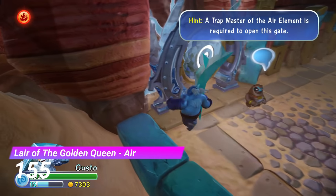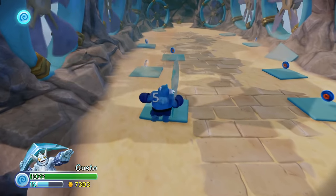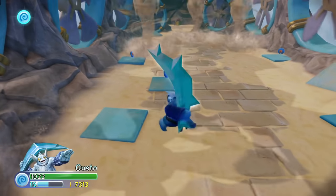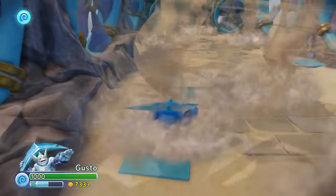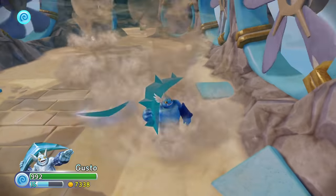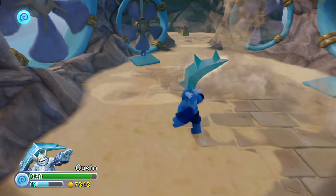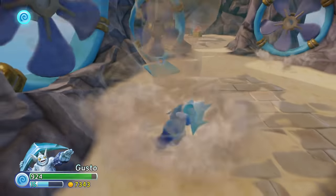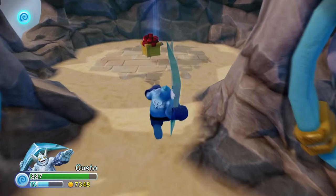The air gate from Lair of the Golden Queen is so unfun. You just walk down this long hallway with tornadoes flying towards you. If you get hit by one, it'll send you all the way back to the start. And the hitboxes on these things are brutal. It might just be because I was using Gusto and he's a bit of a fat boy, but it seemed like I would touch these tornadoes even when I was trying really hard not to. I got there in the end, but it took me an embarrassing amount of time.